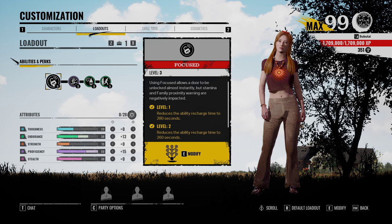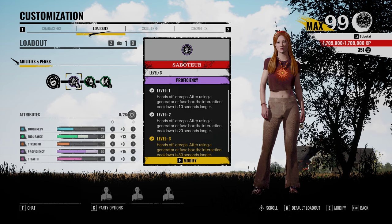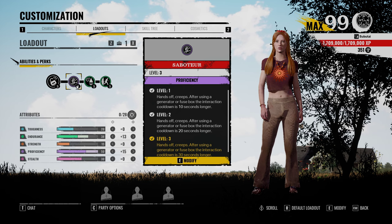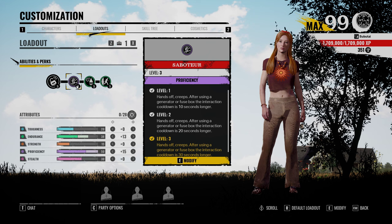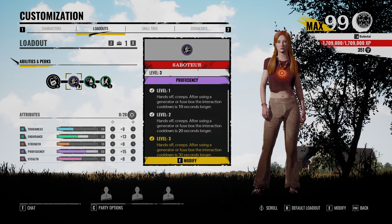I feel like I can do anything. I can open locks instantly. If I want to go for the fuse box or the generator, it's going to be open for way longer. This Saboteur will absolutely save you on Slaughterhouse. You can get the fuse box from pretty much any position and still get down there in time. It helps the team. If the family all run down there to block it, then you have a 60-second distraction. I think these are some of my favorite perks in the game right now.